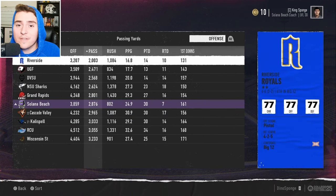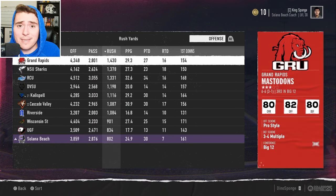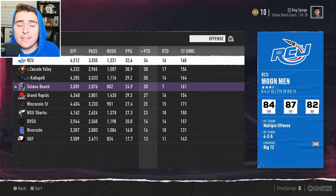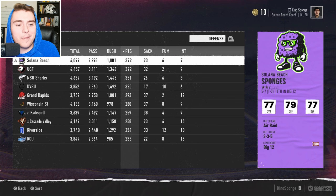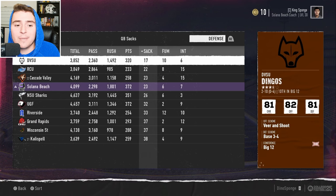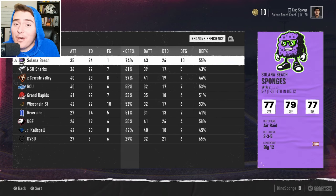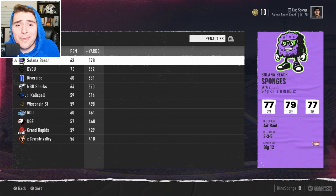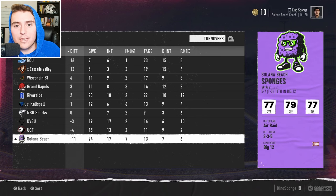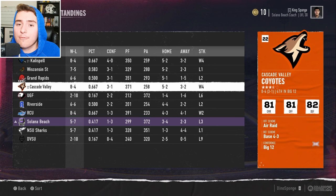Looking at the conference stats: worst passing team was the Riverside Royals, best passing team was Wisconsin State Whitetails. Worst rushing team — Salona Beach. Best rushing team — Grand Rapids. The Moon Men scored the most points per game. Our downfall: Salona Beach gave up the most points tied with UGF, and we were towards the bottom in pressure and takeaways. Fun fact — we were most efficient in the red zone but got hurt the most from penalties. We're the worst in turnover differential. We gotta build better.